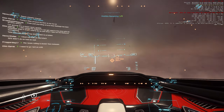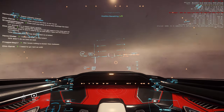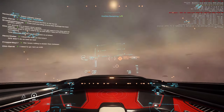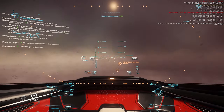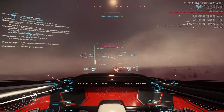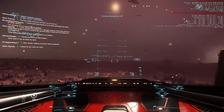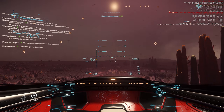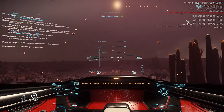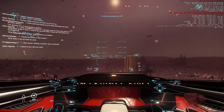Another thing that will now be possible is landing like an airplane — turn off decoupled and flare up once you're near the ground. This is probably most effective for ships like this that have wheels. My method will need some fine tuning, but luckily that cactus is very sturdy, and so is my wing.